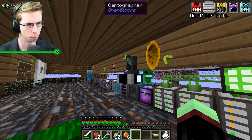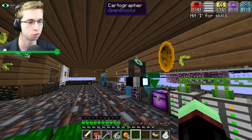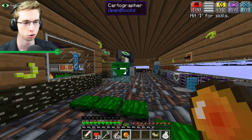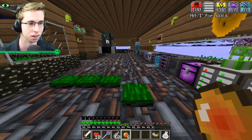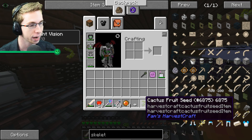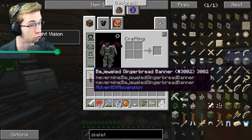Two episodes ago reached 3,000 plus likes, so we're going to open six Continuum Orbs to kick things off — every thousand likes equals two openings at the beginning of the next episode. First two Continuum Orbs give us a Bouncing Betty from Security Craft and a Cactus Fruit Seed. Two more give us a Tiger's Eye Ingot along with a Bejeweled Gingerbread Banner.